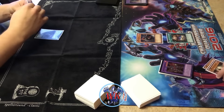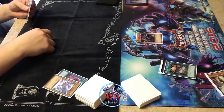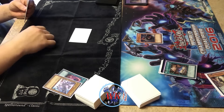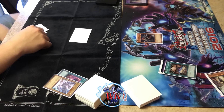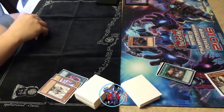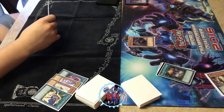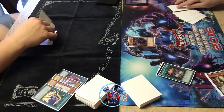You see I opened up first turn just a Vanity's Fiend. He opens up with a Twin Twister, discarding a Blue Eyes, getting rid of my contract — no big deal. I did have to waste a lot of resources to get just the Vanity's Fiend on board, which is whatever, but as you can see it's definitely paid off for the most part. He just had to set a Master.